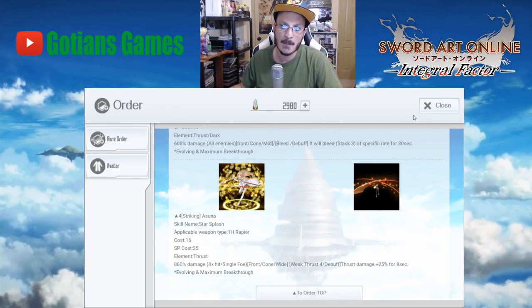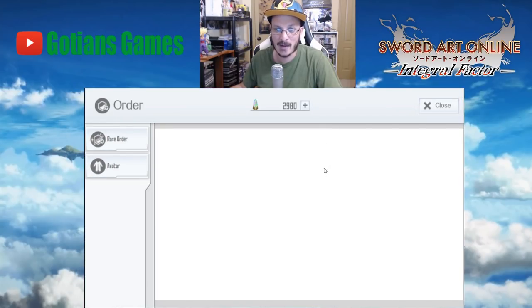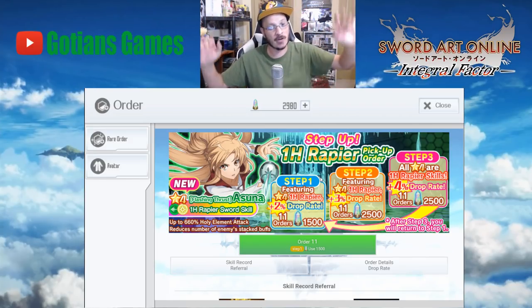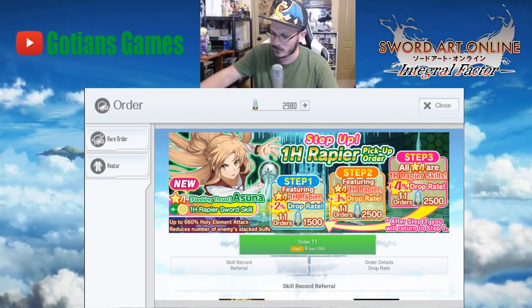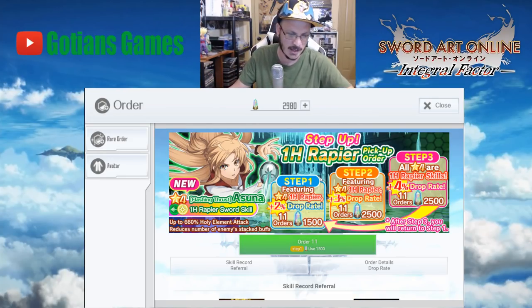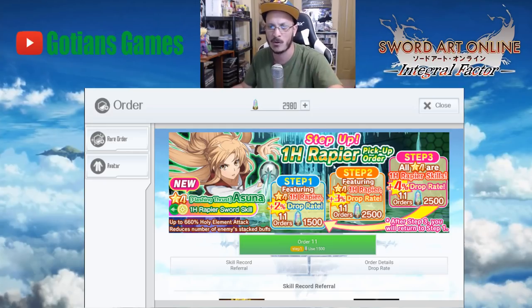If you are a rapier user and you don't have this Asana, this is the one you would want to get. But again, this is not a good banner to summon on — just throwing that out there. If you have 1,500 arcana gems just laying around and you don't really care, then fine — do the discounted pull but don't use any more than that. It's a trap banner. Don't go for it.